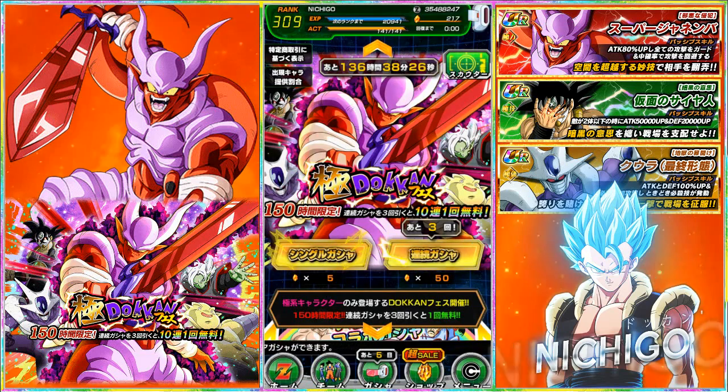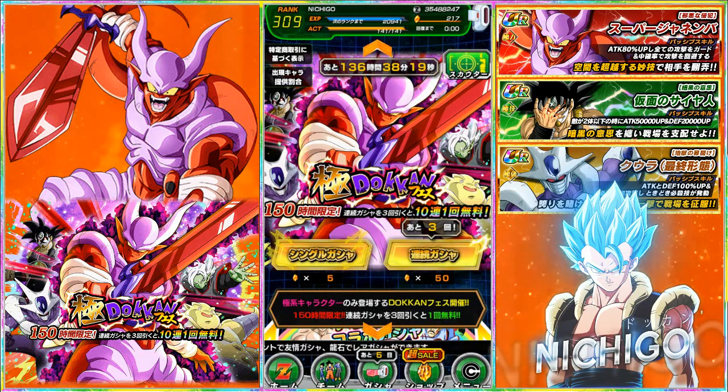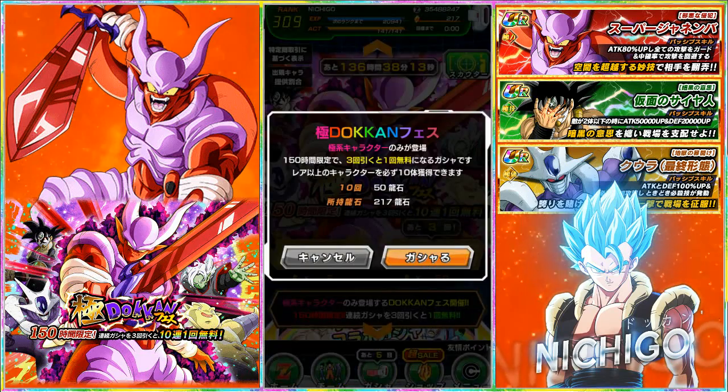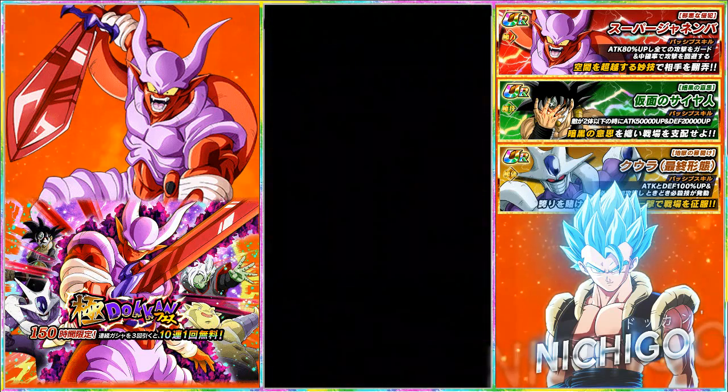Some dupe Janembas would be okay too because he does up the SA of Janembas. Hopefully I can pull a Janemba on my JP account because I haven't pulled any right now. I'm turning the volume down so I don't get blasted by the scouters. We are going to get right into this — doing four multi summons to see what comes out.